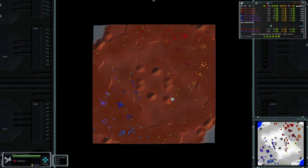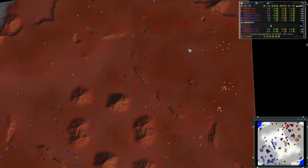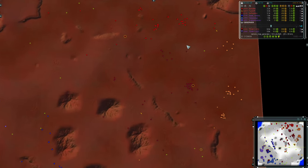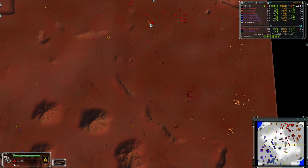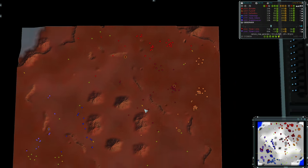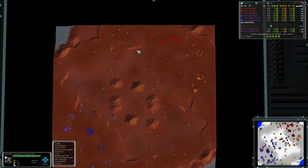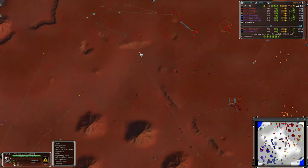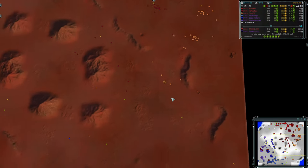We've also got air scouts coming out for NoRed4U, and it's good to see some early scouting - that can be very powerful. I did mention the three north players had gone first land, but we do have an air factory out from NoRed4U, and another one idle from It's Not Me. It's Not Me's comm has a bit of a longer walk to get to any mass points. Funkoff is coming out to get some mass points - that's good.